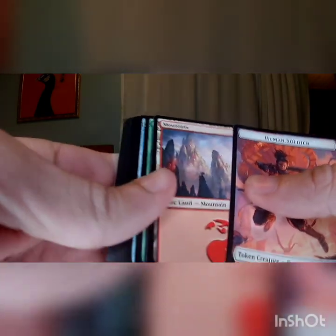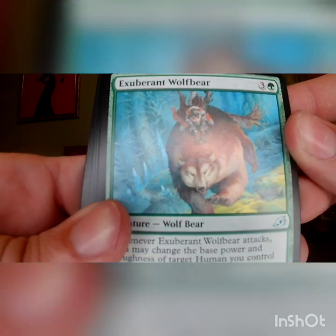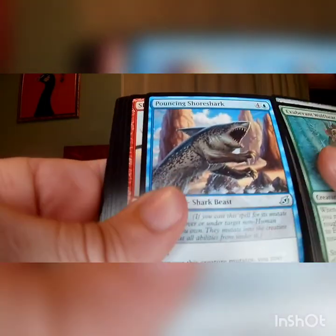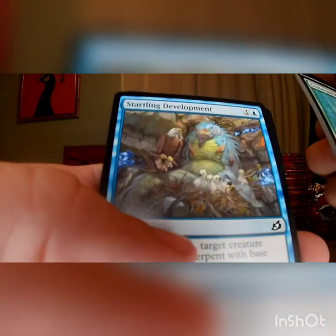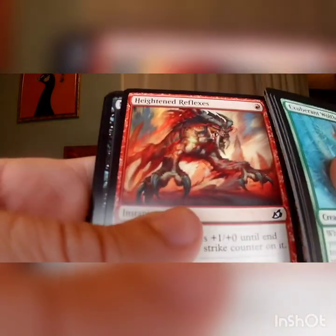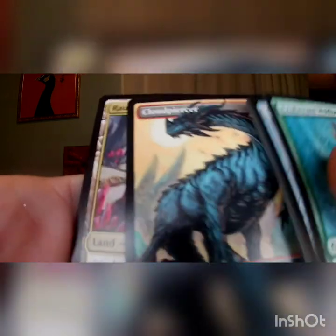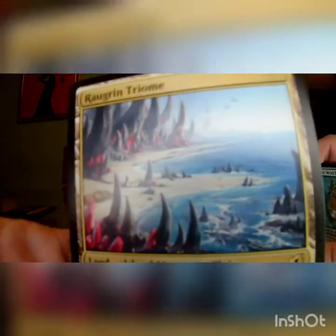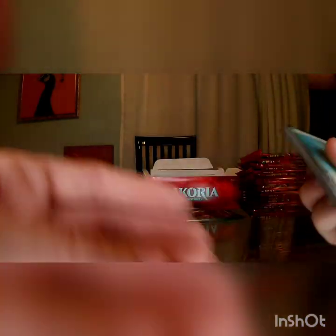Got Human Soldier, got a Mountain, no foil on the end, rare to the back. Got an Exuberant Wolfbear — oh lord, he comin', chonky. Savai Crystal, Pouncing Shore Shark, Shredding Sails, Sudden Spin Ritz, Frost Links, Startling Development, Reflexes, Night Squad Commando, Pacifism, Cloud Piercer alternate art — big ol' Dinosaur. And we've got a Raugrin Triome on the end. Which, aside from the spiky rocks, looks like a fairly nice beach — it looks like I'd like to go there and just spend the day, hopefully not getting haunted by Nightmare Squirrels.